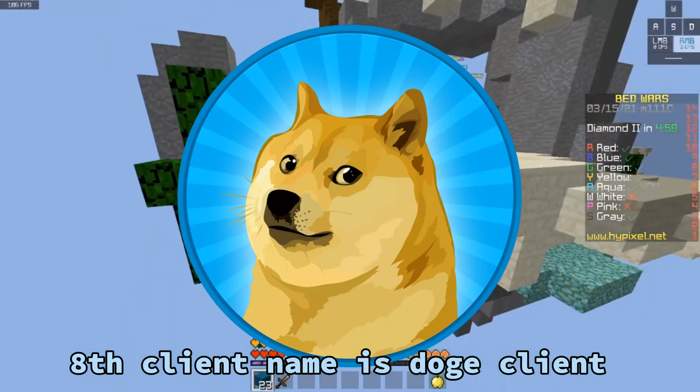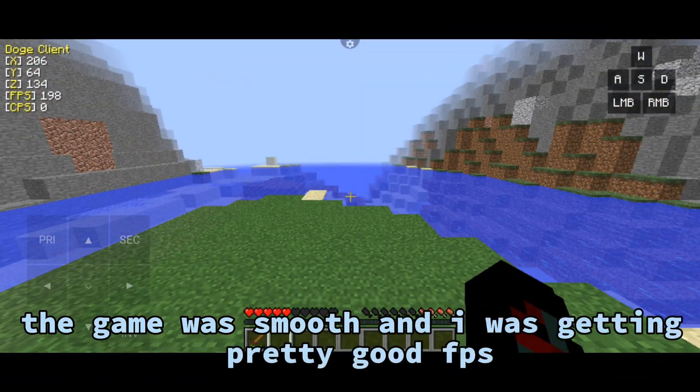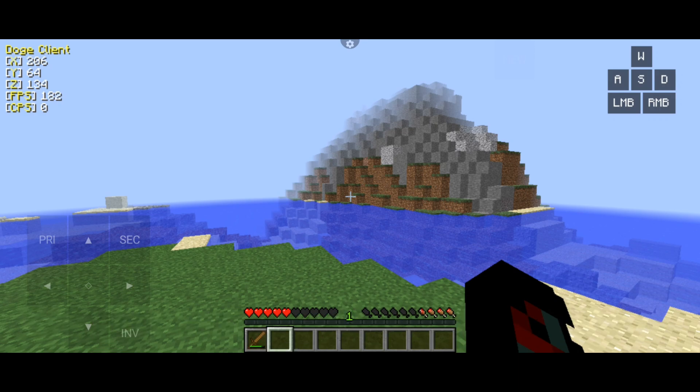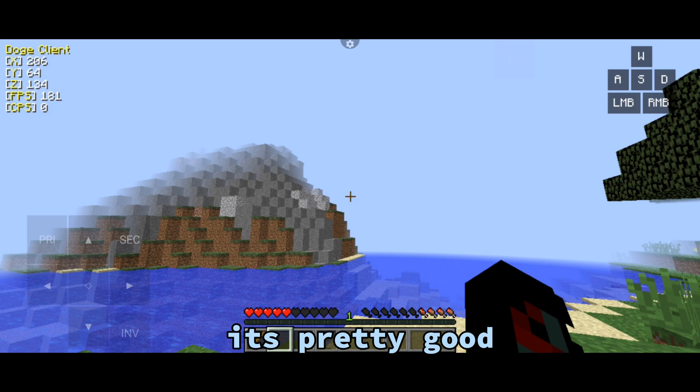8th client name is Doge Client. This is what it looks like. The game was smooth and I was getting pretty good FPS. I couldn't find the customization button, but it's pretty good.